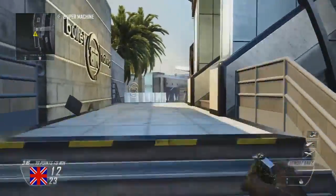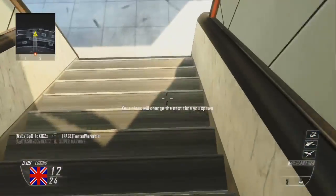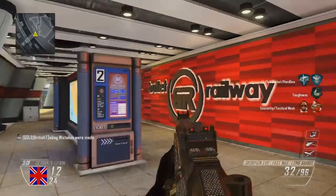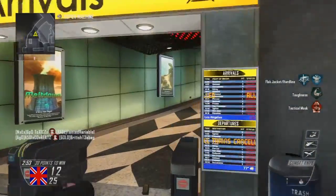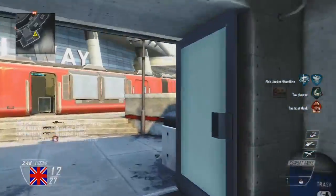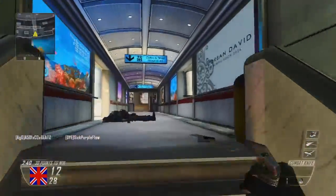Hey, what's up guys, Johnny here reporting a little bug with the game. I picked my Peacekeeper class, clicked spawn Scorpion, and then I pick a Peacekeeper — but when I spawned, I don't know what happened, but I didn't spawn with a Peacekeeper.